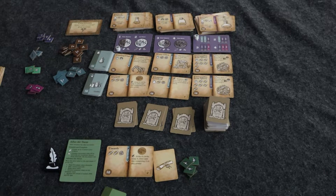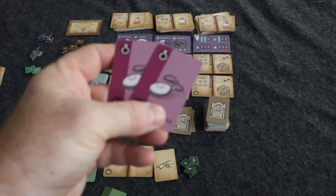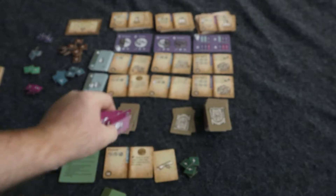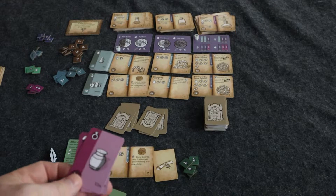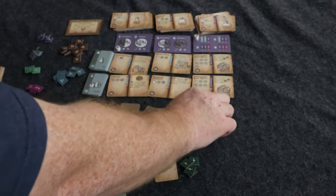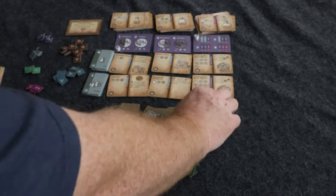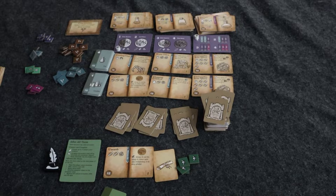All different projects you complete will give you different actions, and you can use those as your turn action. The other action you can do is dig. When you dig, you look at the first pile and see the materials there. If you don't want them, you can pass and place another card on top of that pile. You check each pile in turn — if you pass on all of them, you'd put one more card on the last pile, then either take the top card of the graveyard deck or take a candle or vial from the stock. I passed on all of them and took the top card, and got a bone — which is exactly what I wanted.